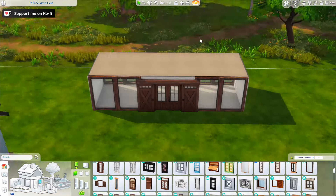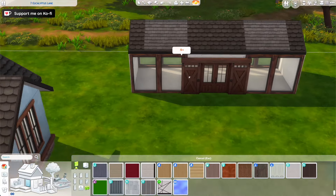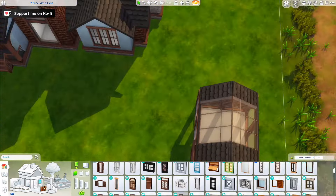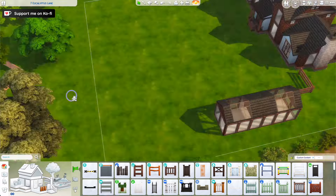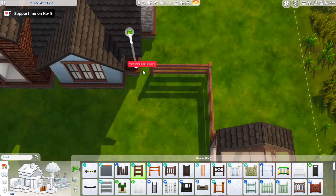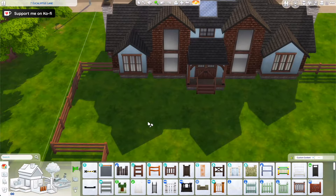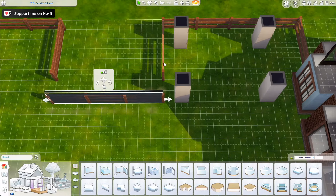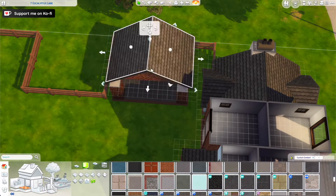So it's built on a 50 by 40 in San Sequoia — it's the Seven Eucalyptus Lane lot. I was a bit scared at first by the sheer size of this. When the person who requested it said they wanted a huge house with this many bedrooms and bathrooms on this big lot in San Sequoia, I was like oh my god, it's gonna be too much. But it ended up being quite fun, even though I had a bit of a struggle with the color scheme. You can see I started with darker palettes because I've been into darker tones lately again.